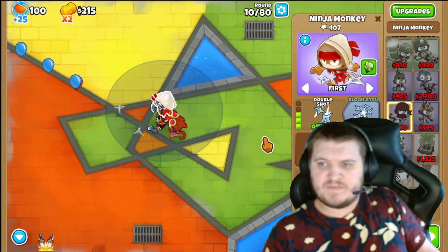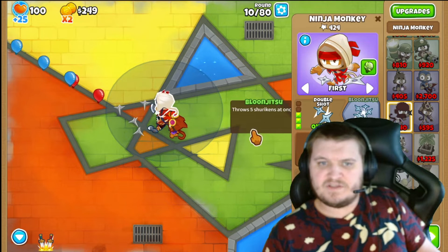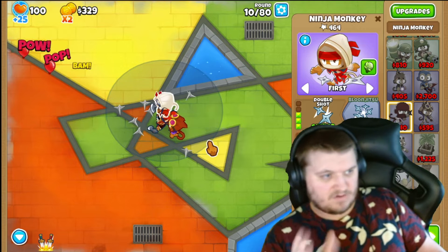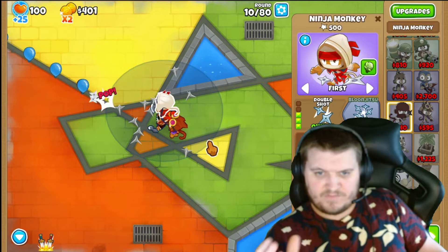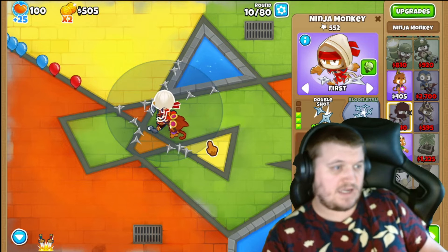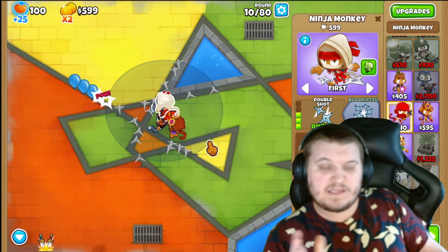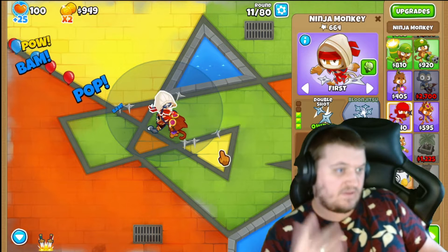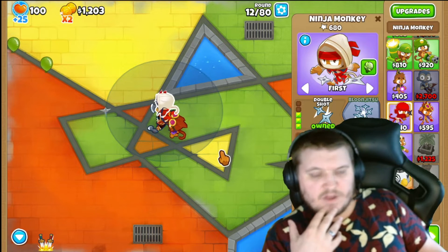We upgrade Double Shot, then go for Bloonjitsu. Right before that, we go for the Village. All of this together is extremely powerful — you can kill everything. You don't need any more monkeys than that.